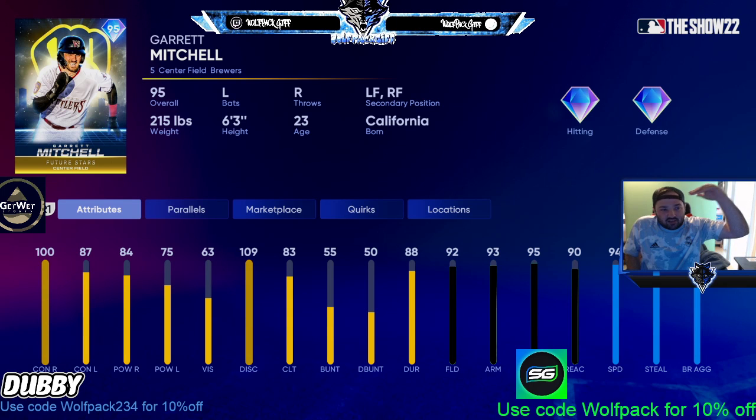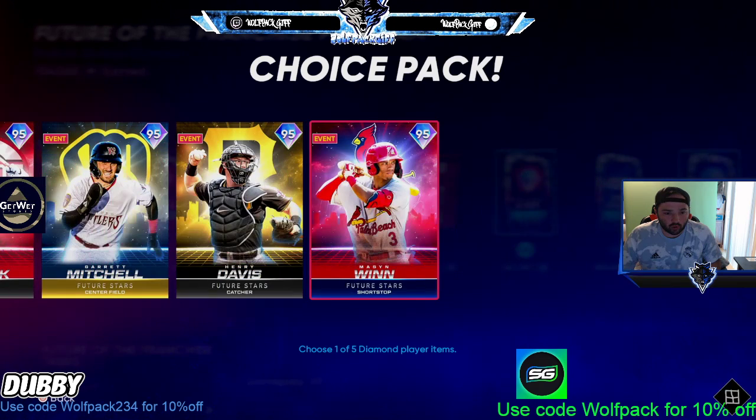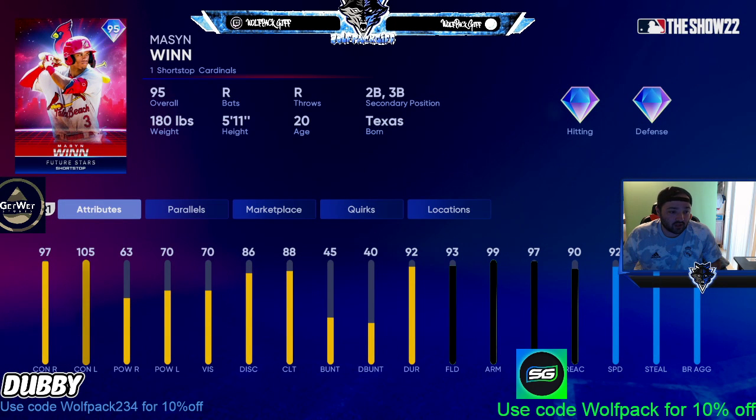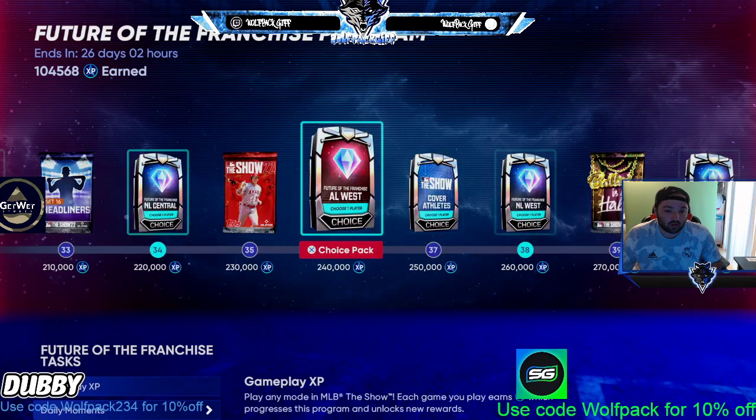Number four is Mason Win — really good contact from both sides, but only 70 power. You might get the job done, but in ranked seasons you're not hitting a lot of homers with this card. Great arm, great fielding, good speed though. Then last but not least, Pete Crow Armstrong — really good contact from both sides, not the greatest power, good vision, good discipline, really good fielding all around, and good speed.